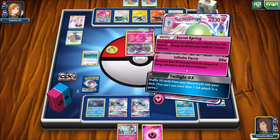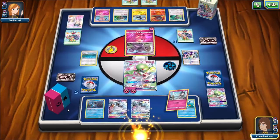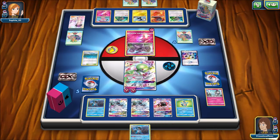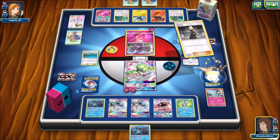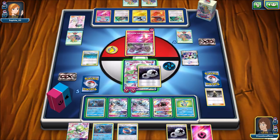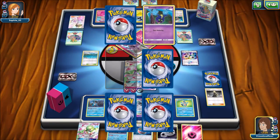There is another Ralts. I'm going to Secret Spring onto Gardevoir GX — right now I can do 90 damage. I'm going to have to get rid of the Ralts. I'm going to have to get Cynthia — I was going to try to get Lillie but it's not there. Cynthia here — I need a Double Colorless, and there it is. That's five energy, should do 150. I'm set up next turn as well. The only downfall here is that we are trading prize cards — they get two and I only get one.